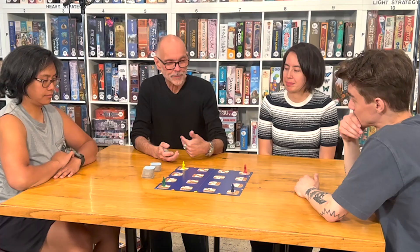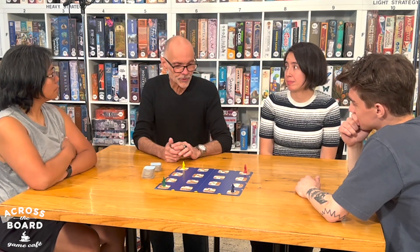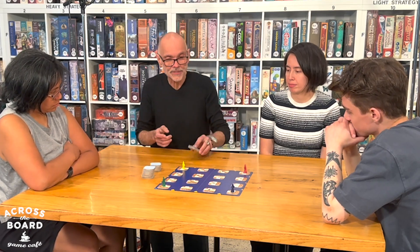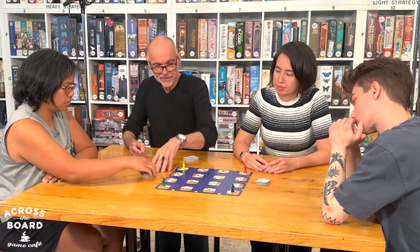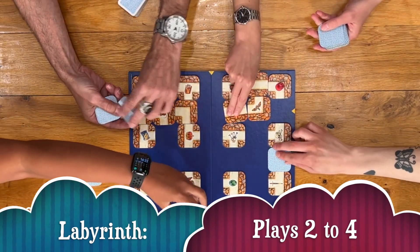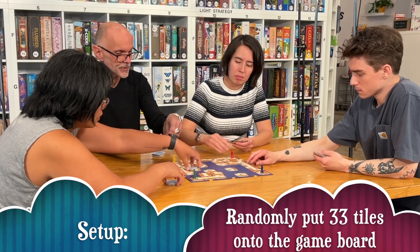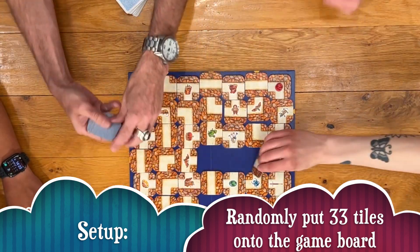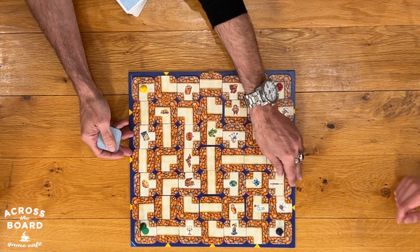Today we're going to play one of my personal favorite games called Labyrinth. Labyrinth is particularly simple to learn but has a lot of really interesting strategies when you get into it. I'm going to ask you to help me set this up. These 34 tiles are completely shuffled and we're just randomly going to place them onto the board. You're not trying to connect those pathways on purpose — as the tiles fall, that's how you put them in. The more random the better. That makes it one of those games that every time you play it, it'll be a slightly different game.